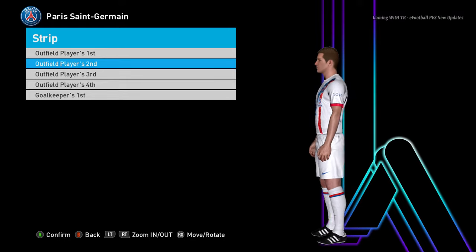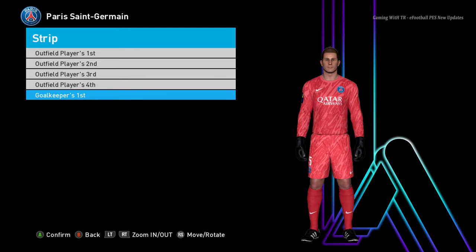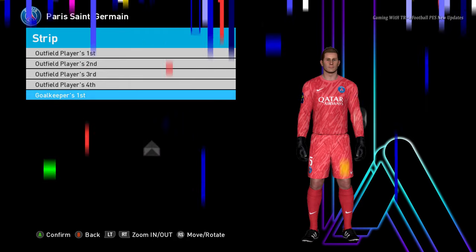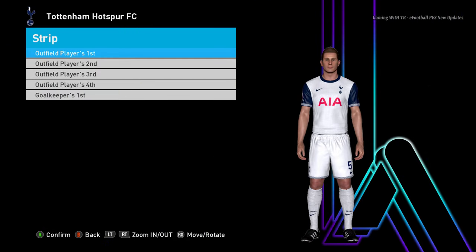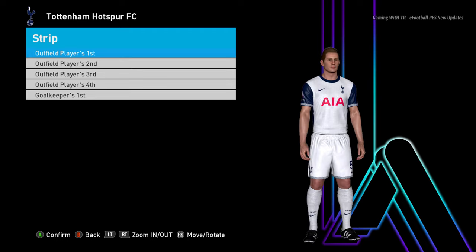Here is PSG. This is the home jersey of PSG, and this is the away jersey — the design is pretty cool. There will also be the goalkeeper version, which looks pretty cool.